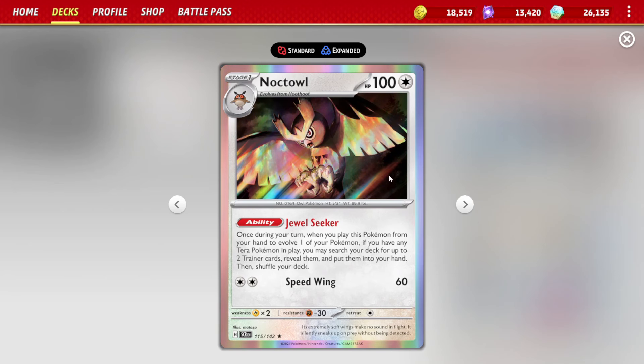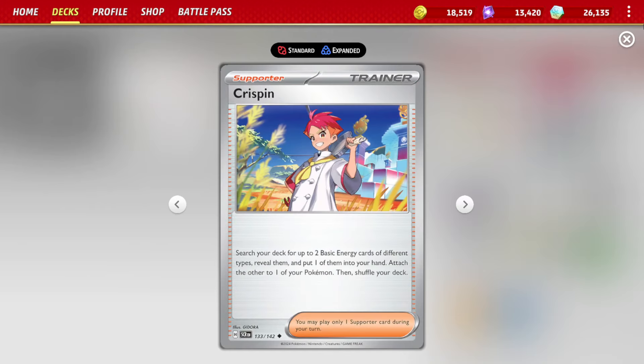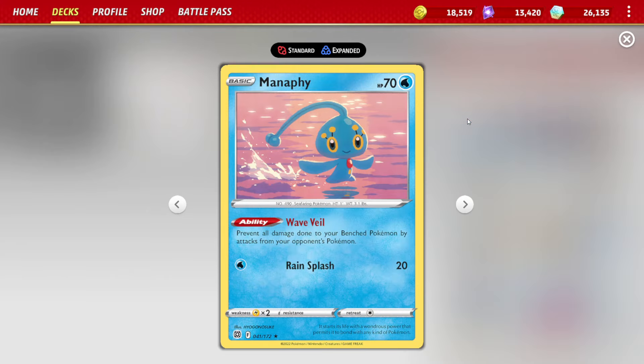More importantly, you're able to run Noctowl with the Jewel Seeker ability — this card is kind of busted. During your turn, when you play this Pokemon from your hand to evolve one of your Pokemon, if you have any Terra Pokemon in play (which you will, because you have Terrapagos), you can search your deck for up to two Trainer Cards, reveal them, put them in your hand, then shuffle your deck. Being able to search out any two Trainer Cards you need is incredibly powerful. It can get us a Research, any item cards, our Crispin — just a ton of different stuff.